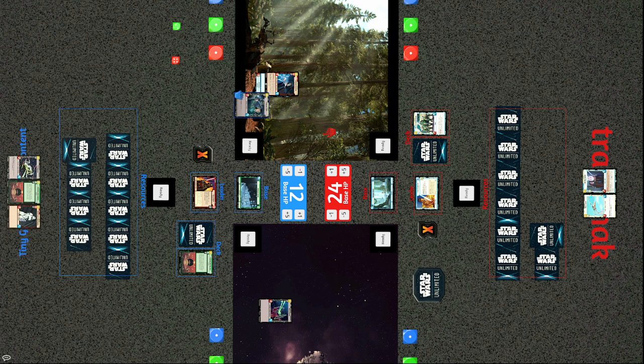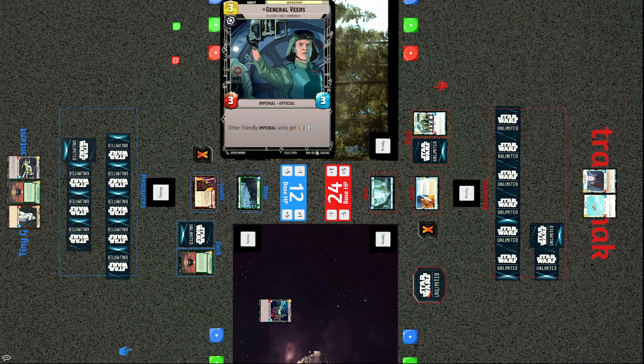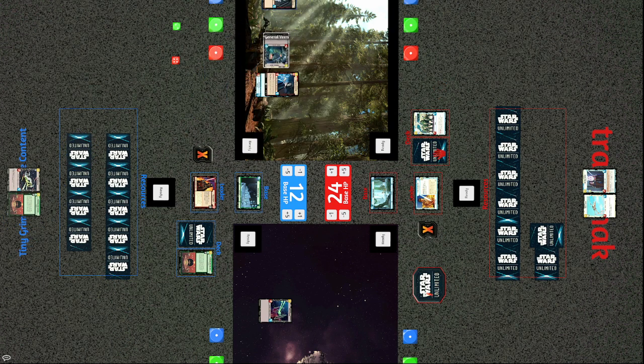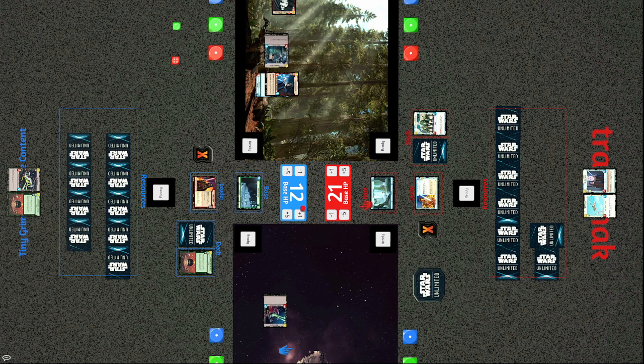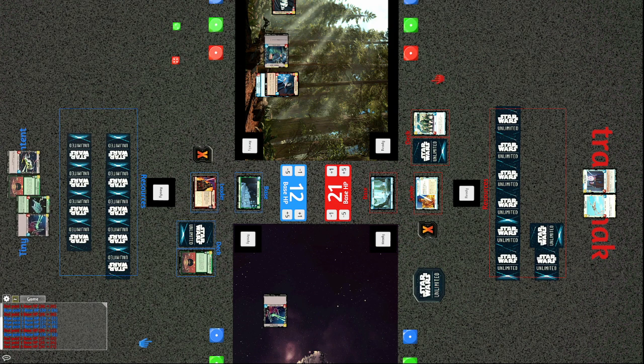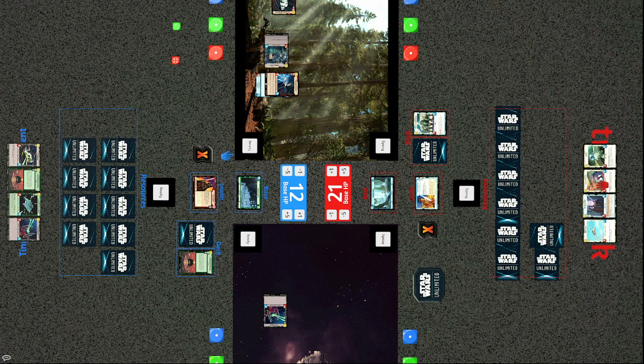General Veers hits the field again — three-cost 3/3, other friendly imperials get +1/+1. A Death Star Stormtrooper follows — one-cost 3/1, a nice aggressive unit. The TIE now buffed by Veers deals three damage to the base, and it is looking like a tough situation for Tracks as Tiny continues to build up his board. Tracks doesn't have an exciting hand — he needs to draw some kind of removal, maybe another copy of Vanquish, to take out the Emperor.